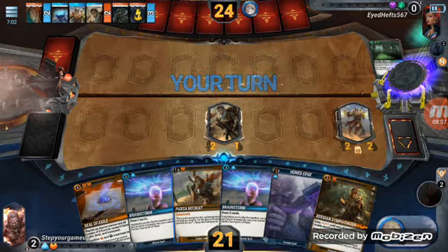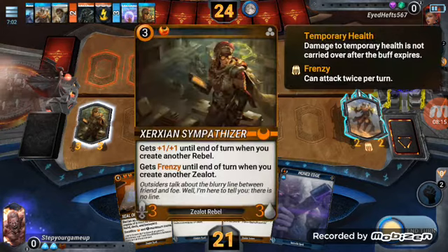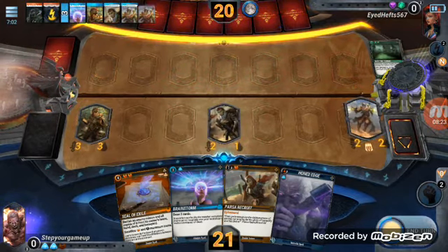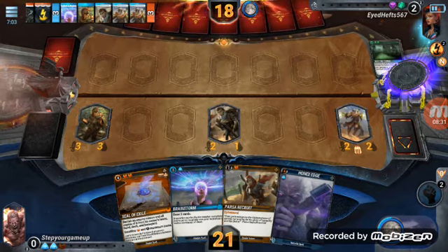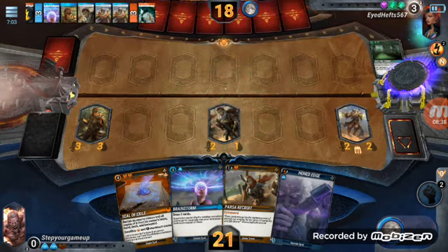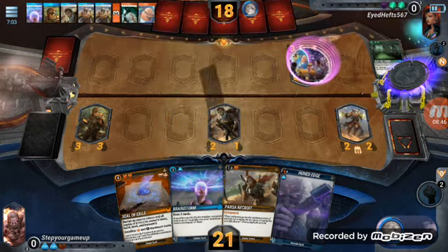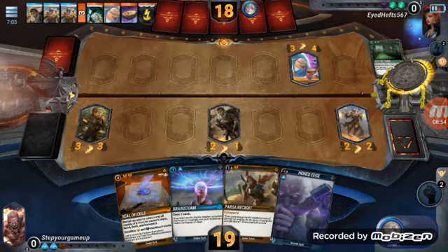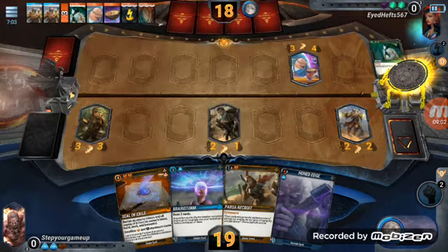I now have two creatures that can get frenzy. When I play a rebel, he gets plus one plus one until end of turn, and gets frenzy. Let's hit him again and move on. Whoever he plays right now, I can literally banish it if I pick up an orange. Or I can draw two cards — there's definitely a couple options here. He gets an additional free power activation this turn, so he can do it twice.